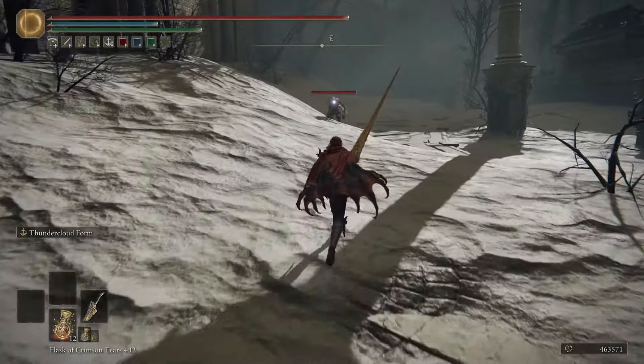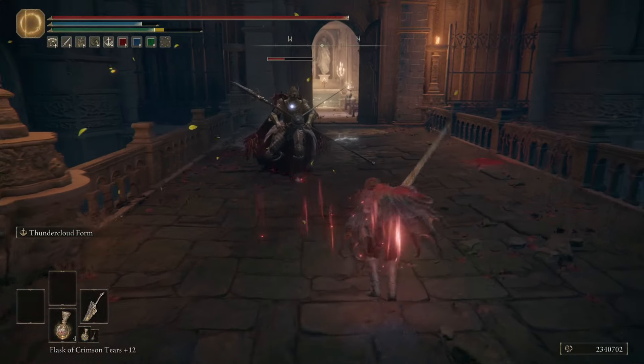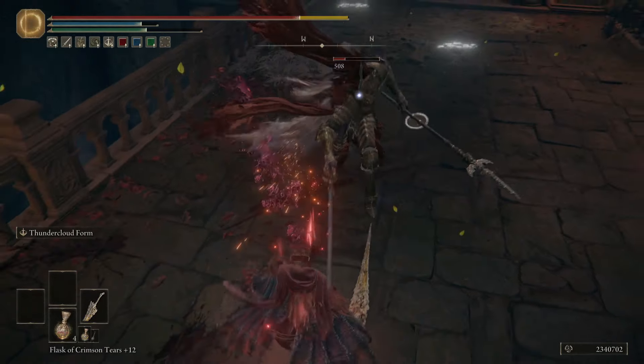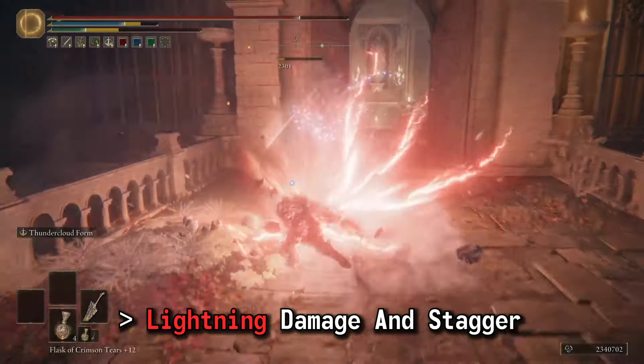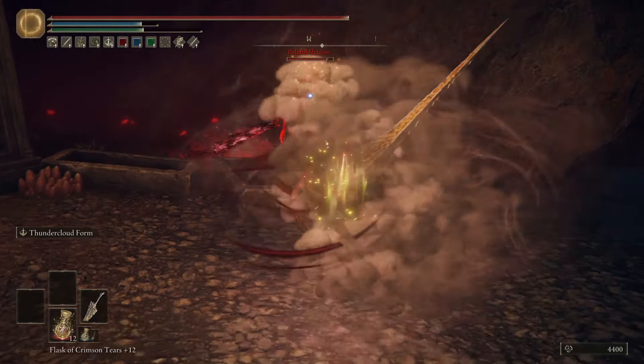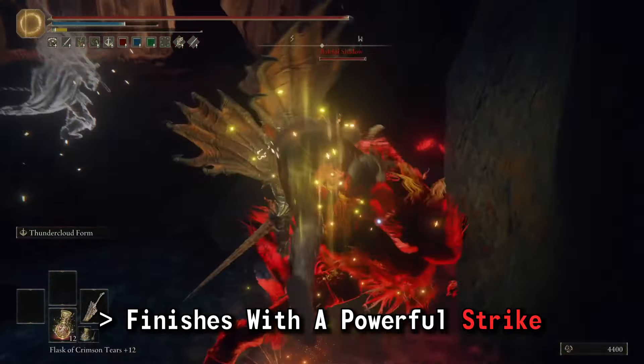If Ashes of War were graded on their names, Thundercloud Form would bag an easy A+. Holding down L2 literally turns you into the storm that is approaching, dealing lightning damage and staggering some enemies along the way. The end of the ash sees you strike down into the ground with a powerful strike that deals a wonderful amount of damage.